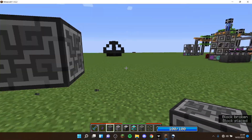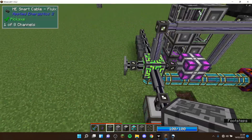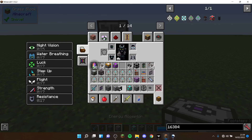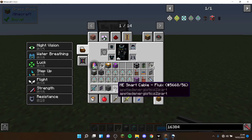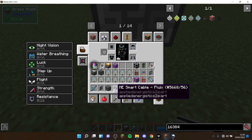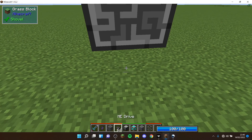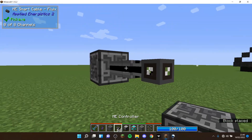Now on to actually building it: you're going to want the ME controller as the heart of the system, which is what everything connects to — as you can see with this one, everything comes out of the heart. You're going to need cables. I personally recommend smart cables, as they let you see all the different channels. Glass cables are perfectly fine too, but smart cables let you see the channels, which I find quite nice.